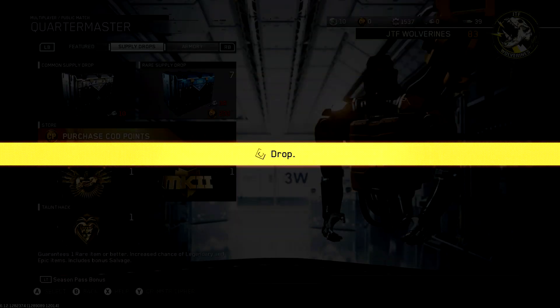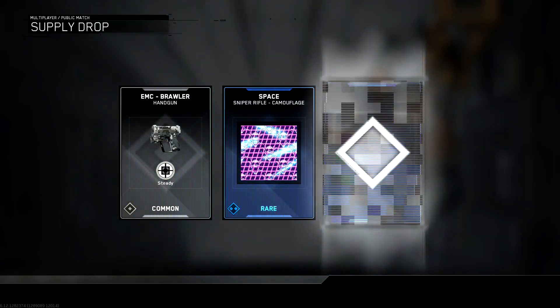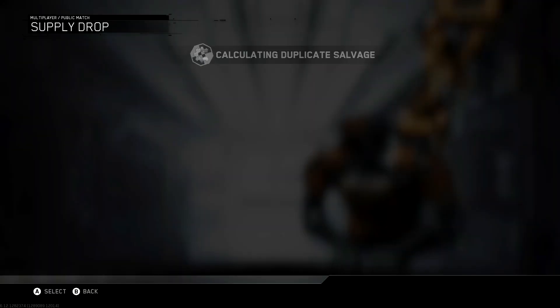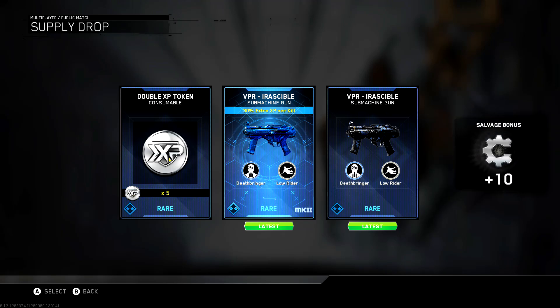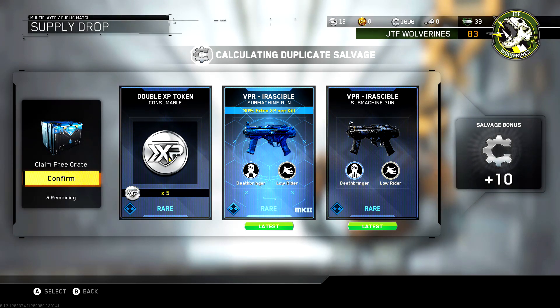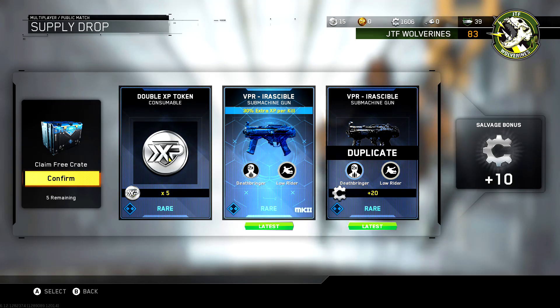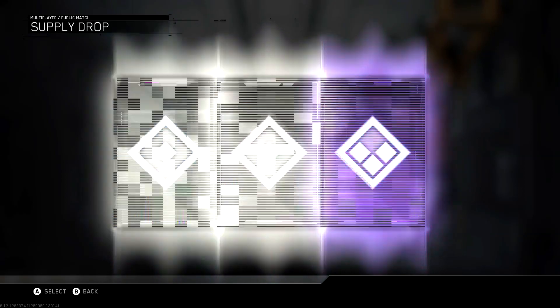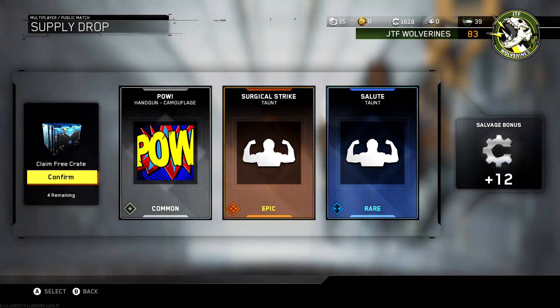All right, moving on. We got seven more to go. If we could get some more weapons, that would be awesome. And we got trash — okay, move on to the next one, no need wasting time on stuff we don't care about. Double XP tokens and a Mark 2. We got the same weapon, a regular and a Mark 2 variant? That is crazy. And we got surgical strike taunt — what does that look like?